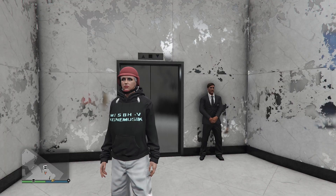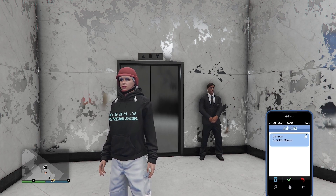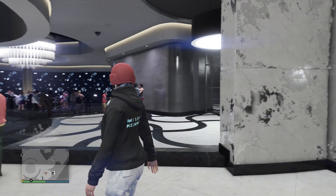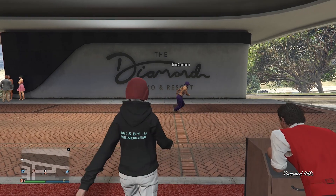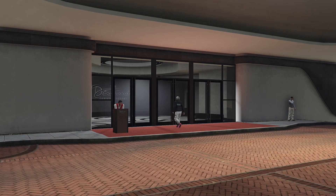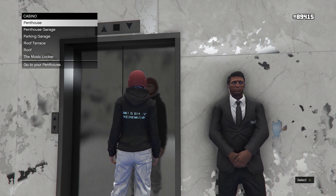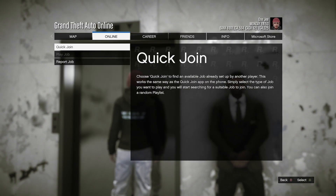Your second alert will appear and then you'll connect to the mission or job — accept that again. It will put you in the ground. As you can see on the phone, the Simeon mission is closing. Now you want to make your way outside the casino. Once you're outside, go back in.